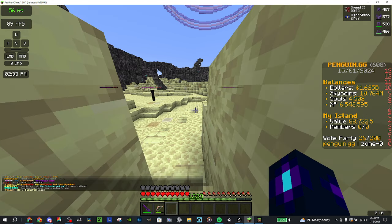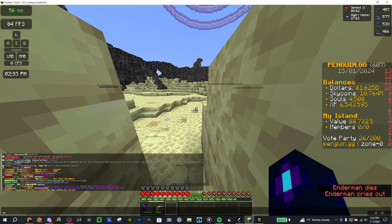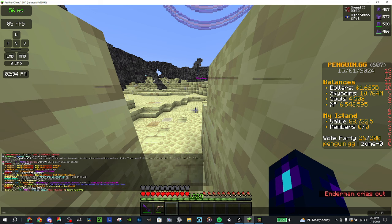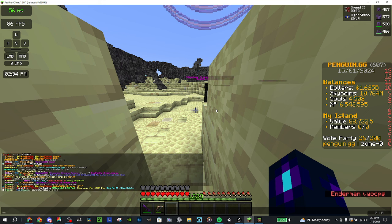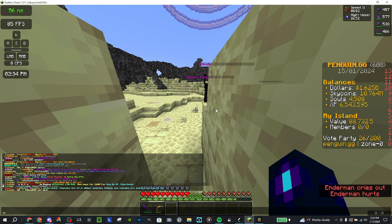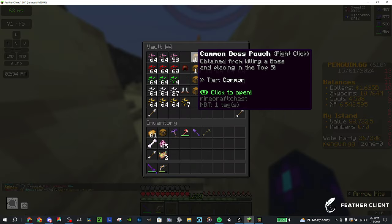We'll go over the rewards. I got six fragments from killing the dragon. You can also get boss pouches which come in mythical, legendary, epic, and common tiers.